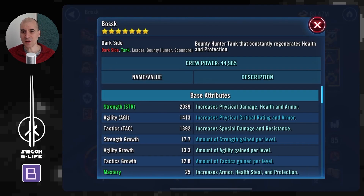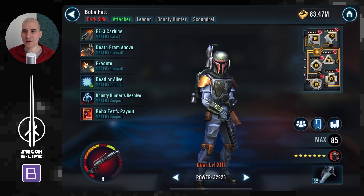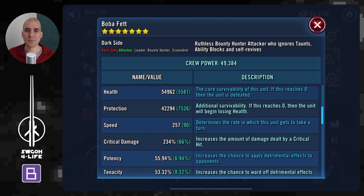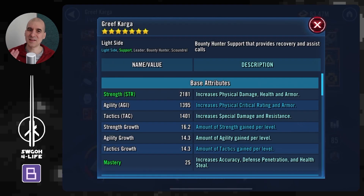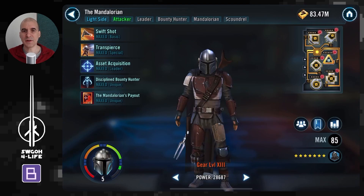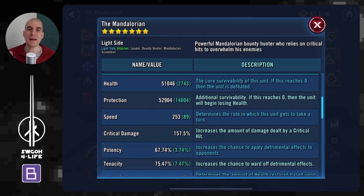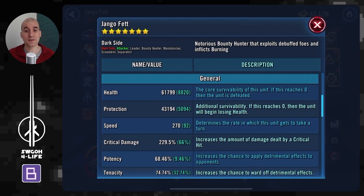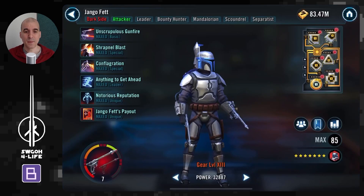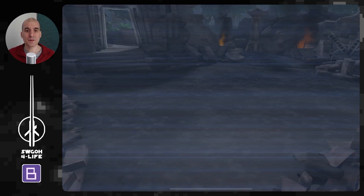My bounty hunters have quite decent mods because I use them in Grand Arena for taking out many teams, especially with their Omicron. Boba doesn't get much use so he doesn't have the greatest mods, but the rest definitely have nice speed. With the Mandalorian, whenever he critically hits he gives extra bonus turn meter to the team, and attacks out of turn will pretty much come from the mass assist from both Bossk and Greef.